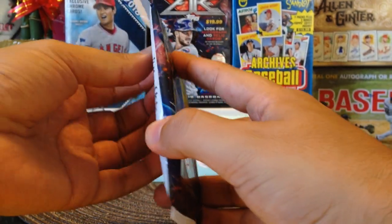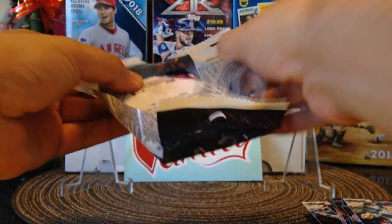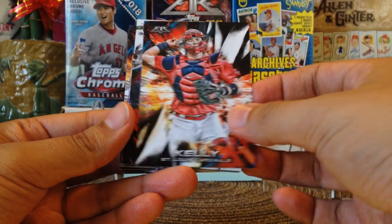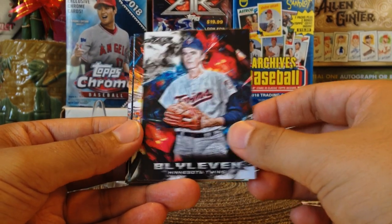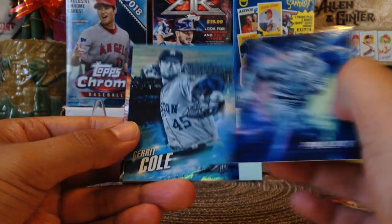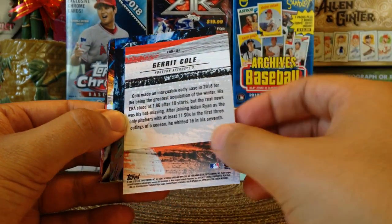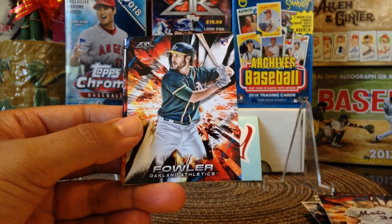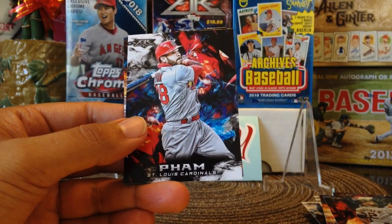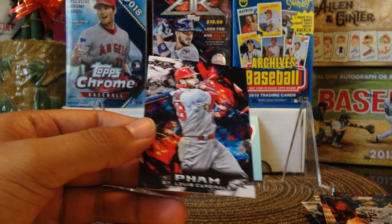Last pack — last pack mojo, come on Shohei. As you can see, I have not been successful in pulling Shohei Otani cards. Here we go. Kelly. Justin Verlander. Bert Blyleven. Noah Syndergaard. And then we got an insert — AJ Pollock, blue chip parallel, very cool. Gerrit Cole. Barreto for the A's. Fowler rookie card. Andrew McCutchen. Granite rookie card. Pham and Flaherty — shout out to Adam Ha, he's a Cardinals fan. So no Shohei Otani, man. Oh well.